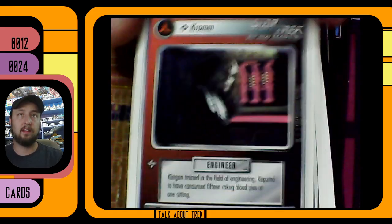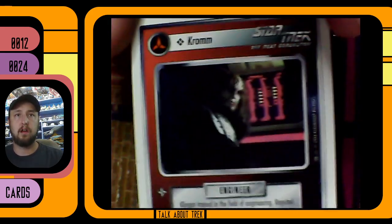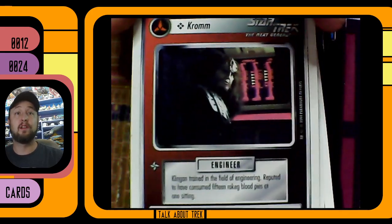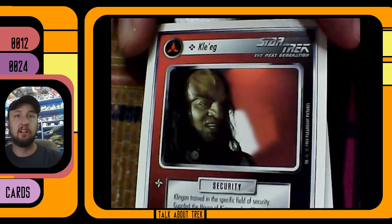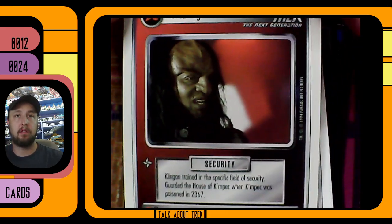An interrupt — an incoming message from the Klingons. Come on, where's the crew of the Enterprise? Crom — he's an engineer and he's reputed to have consumed 15 rokeg blood pies in one sitting. That's my dude. And Cleg is from the Guard of the House of Kempec.